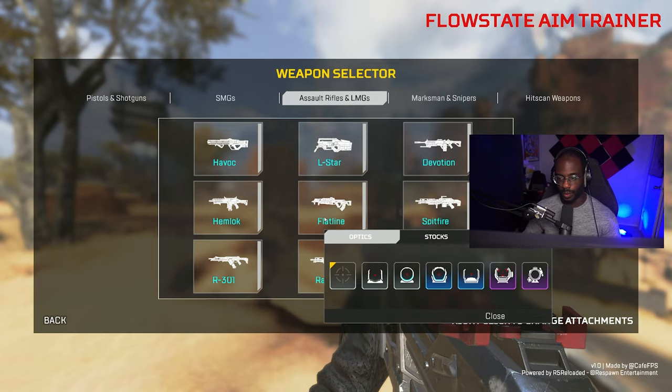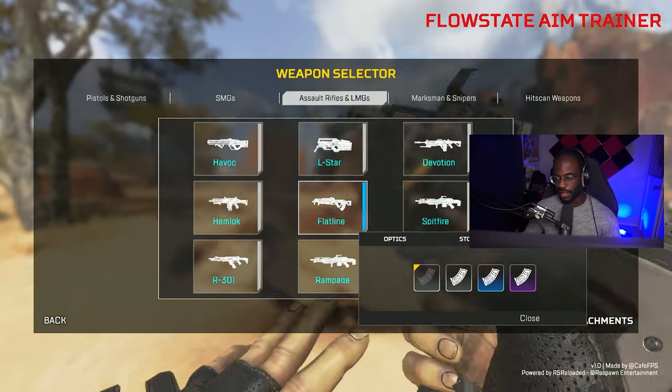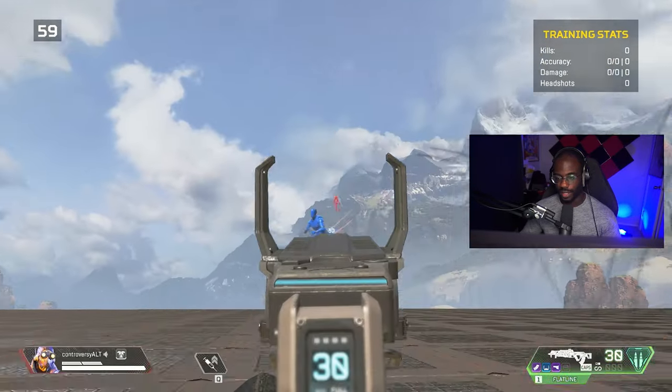Let's grab a rifle — I'm a big Flatline guy so we'll stick to that. Here's the popcorn targets scenario; you can use it with an SMG but I prefer doing it with ARs.